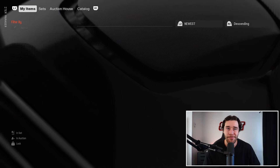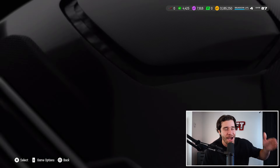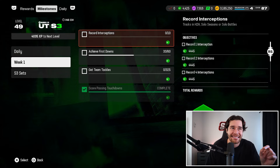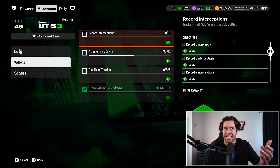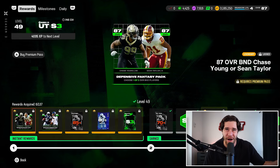Now for the quick level up glitch. If you go to your field pass tab, go to objectives, and go to the week 1 milestones, the missions that are supposed to only track in head-to-head, solo seasons, and solo battles are actually working in solo challenges. I went through and got some passing touchdowns in about 15 minutes — you can grind your passing TDs there since it works in solo challenges instead of solo battles.